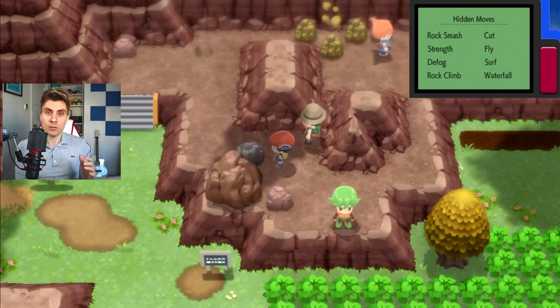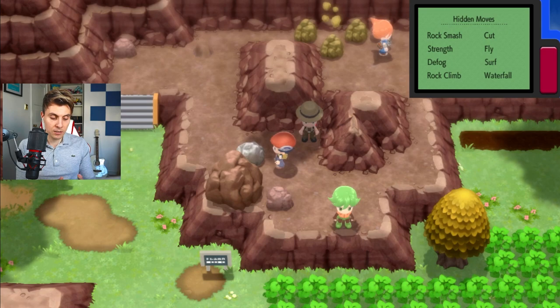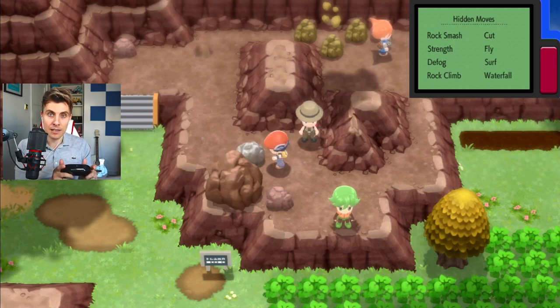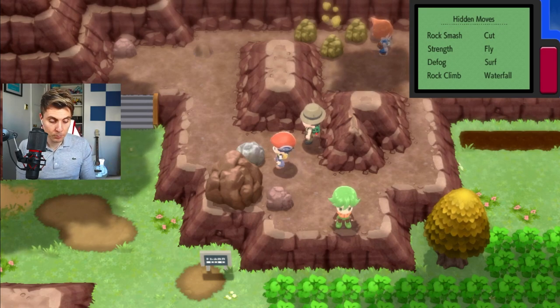Some other guides, Blaynes included, and some other content creators have put guides up where you go in the direction, hit the R shoulder button at the same time, and mash A at the same time. But I found that you don't need to do that. There is a bit of a simpler way to getting this activated, so hopefully this helps you.